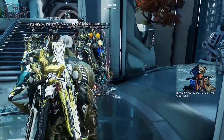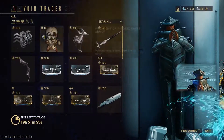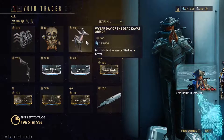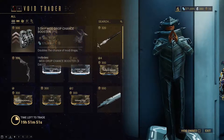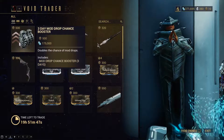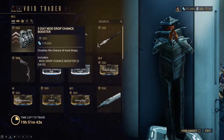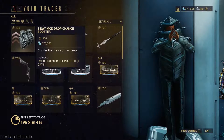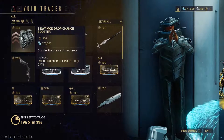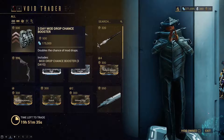Barokiteer has arrived. I've seen some stuff he brought and he brought some pretty good things. So he has the 3-day mod drop chance booster, which has been getting a lot of complaints — they changed the Necros and Hydroid combo. They did change it back though, so the nerf is gone, but you can still buy it from Barokiteer.